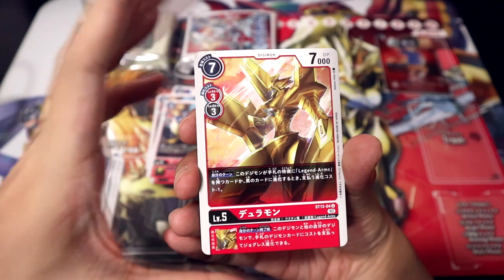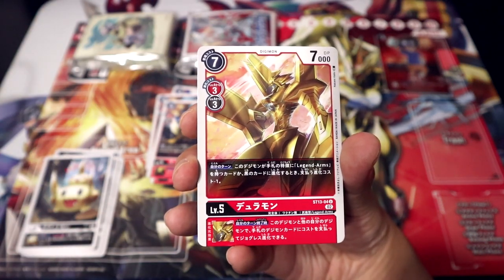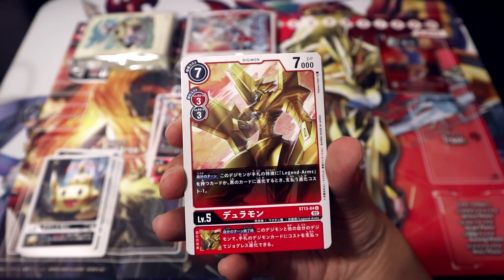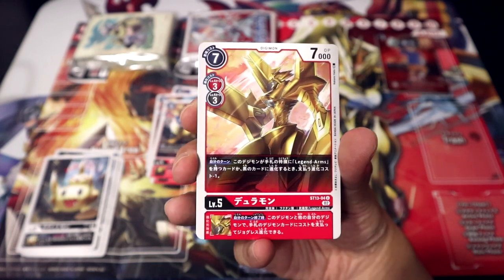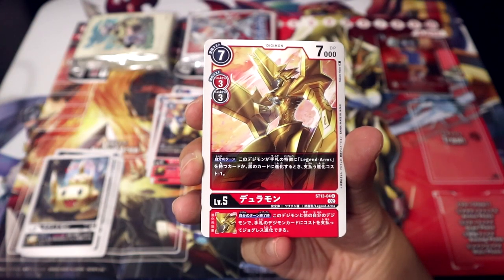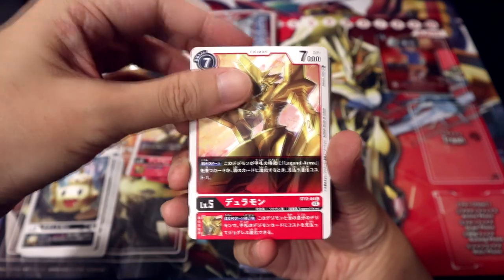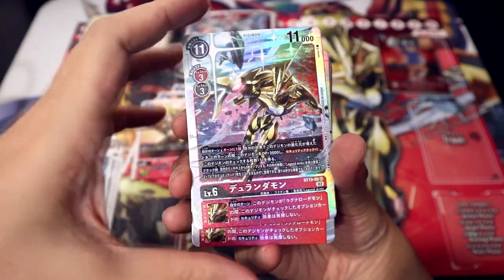And here we go — the level 5, 7 play cost Duramon. During your turn, when this Digimon evolves into a Legend Arms or Black card from your hand, reduce the evolution cost by one. And Inheritable: at the end of your turn, you can perform a DNA Digivolution with this Digimon and one of your other Digimon. Two copies of him.